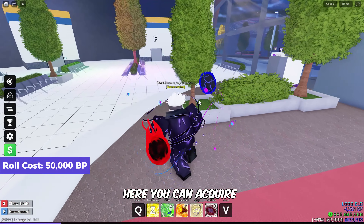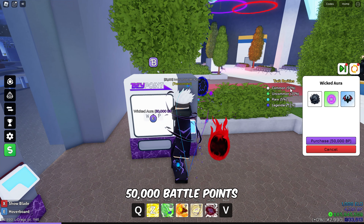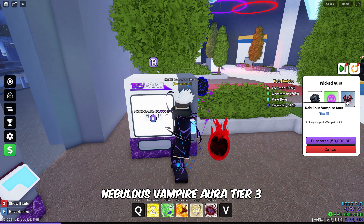Here, you can acquire the Wicked Auras set. Each roll costs 50,000 Battle Points and offers a chance to obtain Shadow Aura Tier 1, Astral Aura Tier 2, or Nebulous Vampire Aura Tier 3.